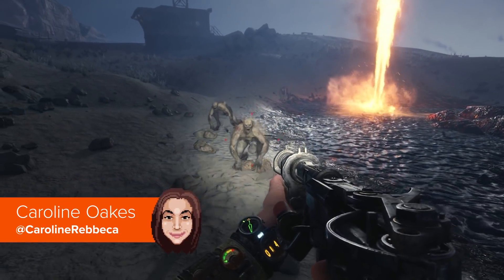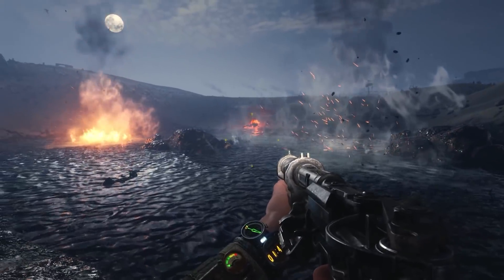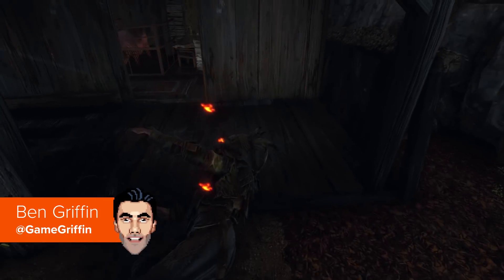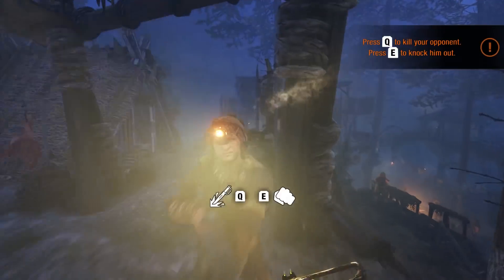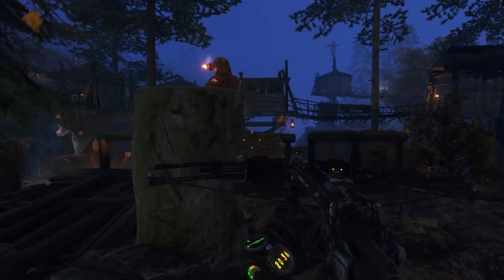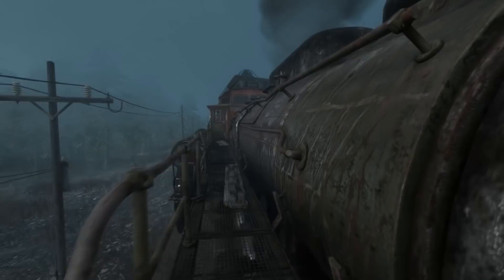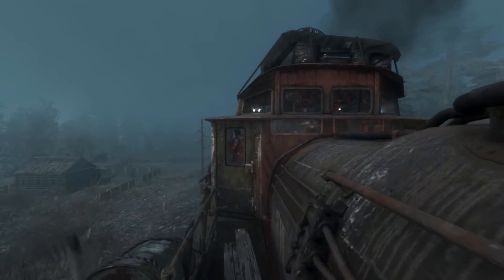Hello, Caroline and Griff here for PCGamesN, and we're back with another video about the awesome post-apocalyptic shooter Metro Exodus. This one is all about the mind-blowing secrets and details hiding deep within the game. We're talking things like the crazy inventive ways you can use fire, how NPCs are actually way smarter than you think they are, and more. Only the smartest people subscribe to PCGamesN, so if you haven't already, click that subscribe button. Let's get started.